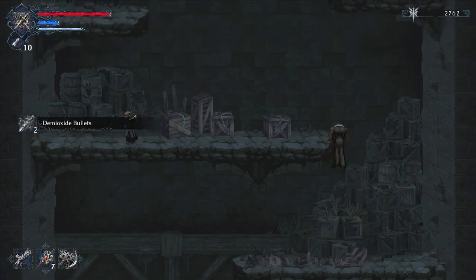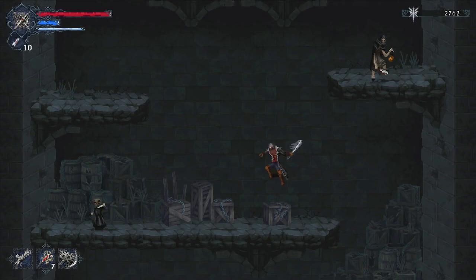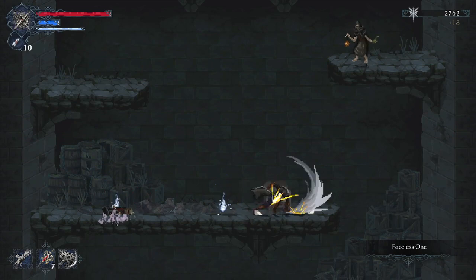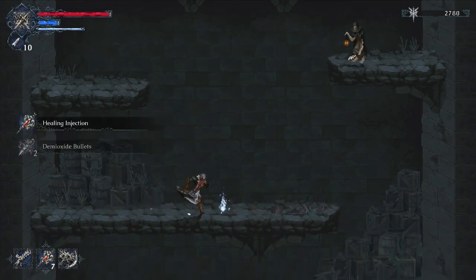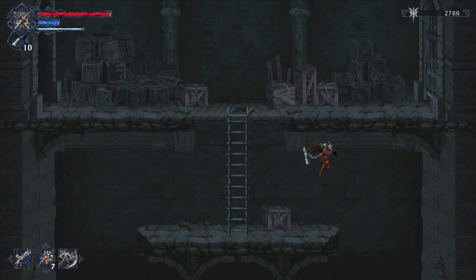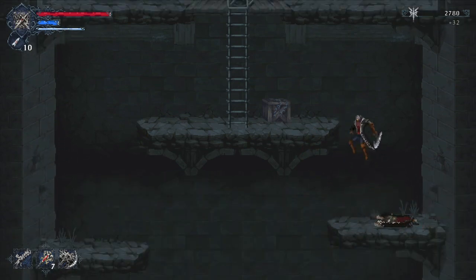Any chance you have to pick up demioxide bullets or healing injections, always take care of that. These little guys are crazy — I like to do jumping attacks because otherwise they're hard to hit since they move around like little crickets. Little jumping crickets with knives.